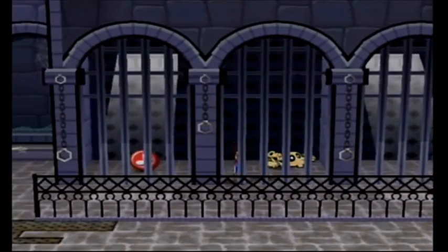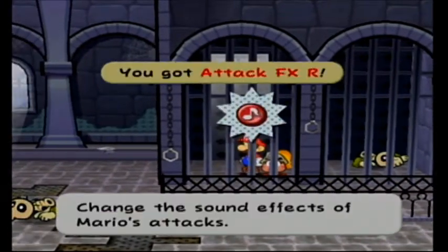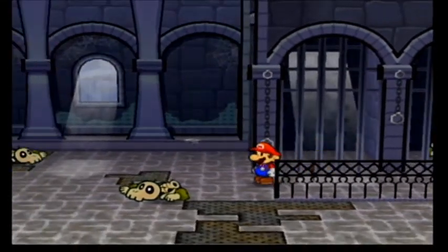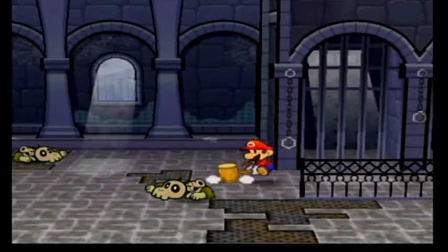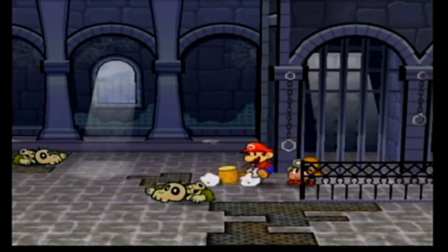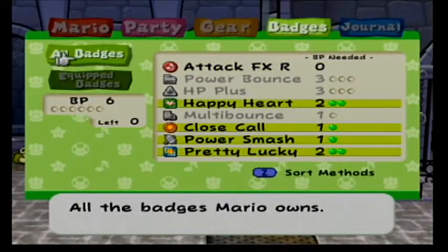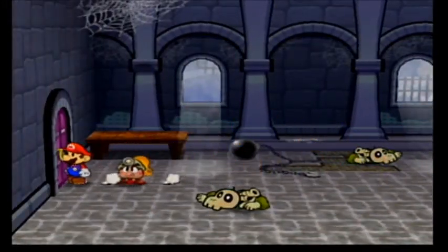Now that we're skinny, we can go through into this cell and we get the Attack FX R badge — changes the sound effect of Mario's attacks. You remember these from the first game, right? It costs zero BP. That sounds like a cricket to me. The sound is very annoying so I'm going to turn it off. But that should come in handy against Hooktail.